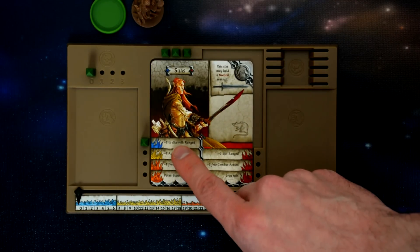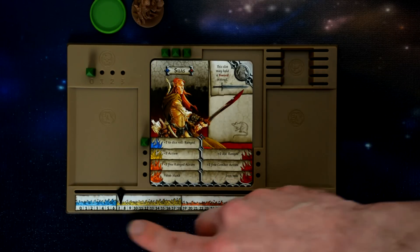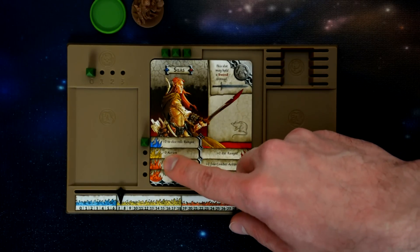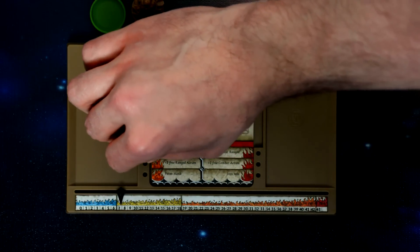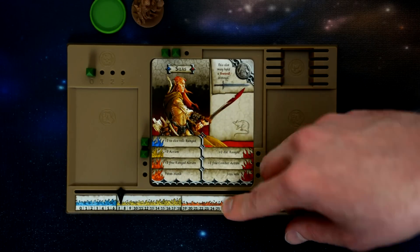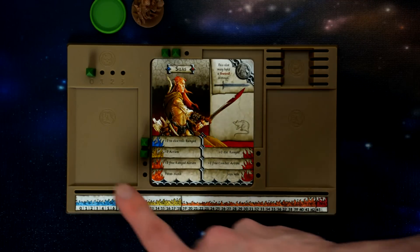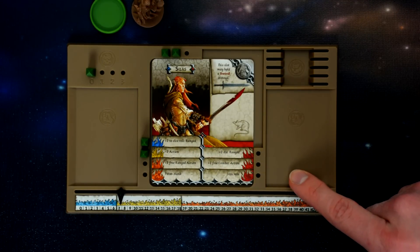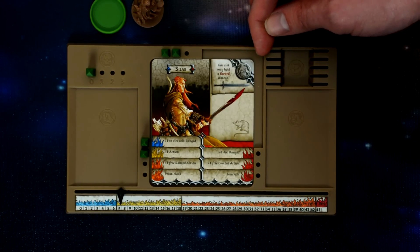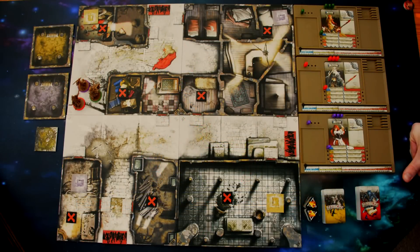Survivors start with their blue-level ability. As they gain experience by killing zombies and picking up objectives, they earn points and move into higher colors. Once they move into yellow they gain a new ability; once into orange they choose one of the new abilities as a permanent ability and mark it — same for red. The dashboards also provide slots for hand weapons, backpack slots, and a slot for armor or another item.